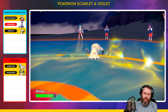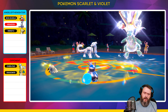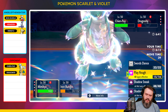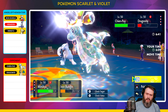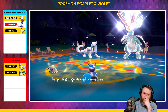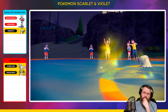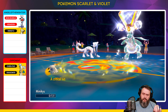Chien-Pao goes for Throat Chop — that's going to break my Disguise. I did already use Fairy, so I don't think Shadow Sneak is going to outspeed Extreme Speed. Yep, there's the Extreme Speed. Down goes the Iron Bundle, and Sucker Punch into Mimikyu — critical hit!